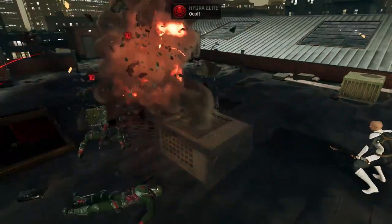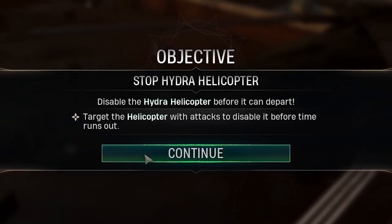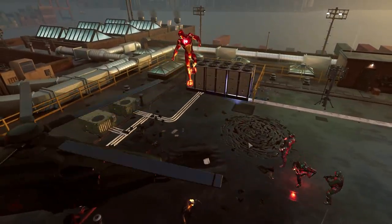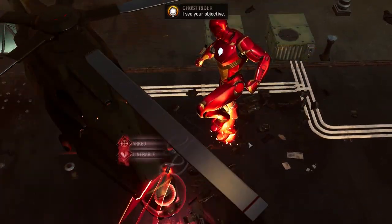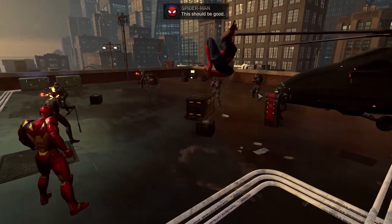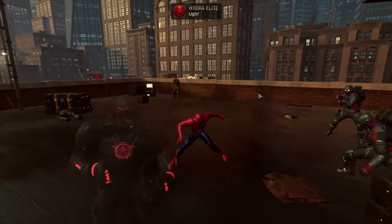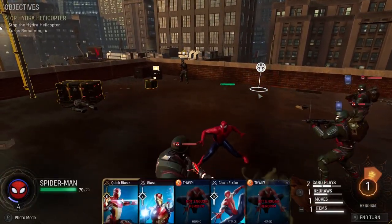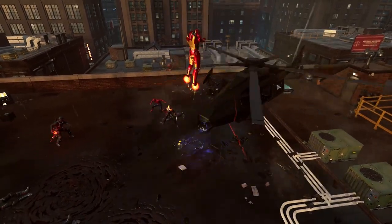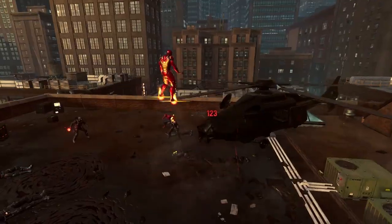Battles aren't just about trying to clear the board of any opponents — there are sometimes other objectives to focus your attention on too. In one mission, you'll need to stop a helicopter from taking off by focusing your attacks on it, while also making sure that you aren't overwhelmed by regular enemies in the process. Defeating some foes might add cards into your deck for the battle that prevent the target from retreating for a turn, or make it more vulnerable to attacks. Spend too much time taking down the small targets and not enough on the main task, and the helicopter will escape with mission failure swiftly following.